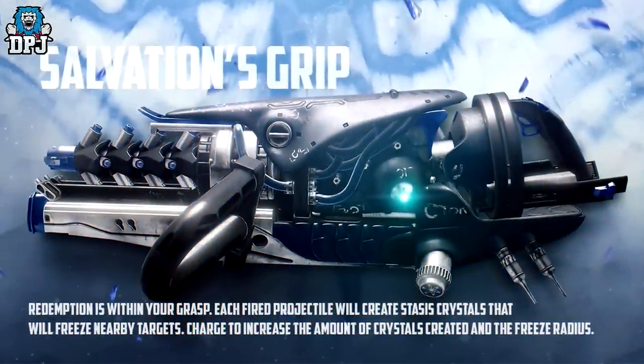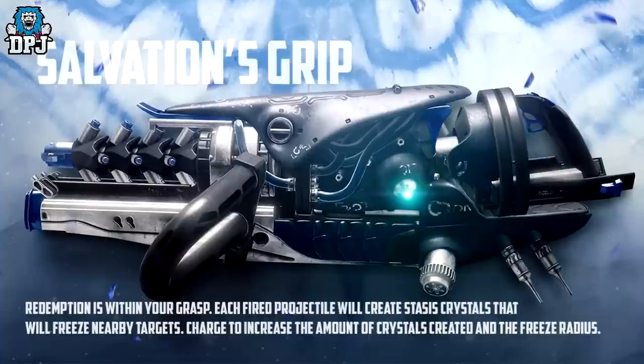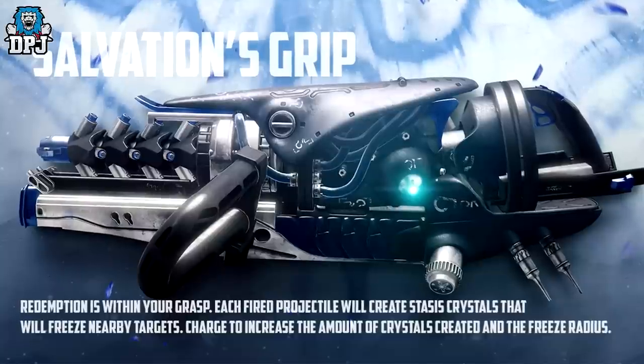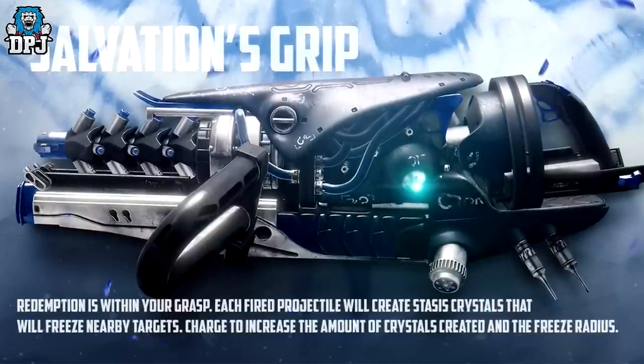Lastly for the weapons, we have Salvation's Grip — a grenade launcher. Each fired projectile will create stasis crystals that will freeze nearby targets. Charge to increase the amount of crystals created and the freeze radius. That sounds pretty unique, not gonna lie.